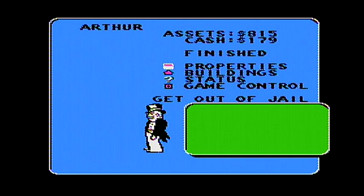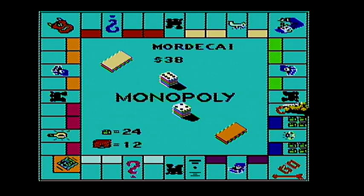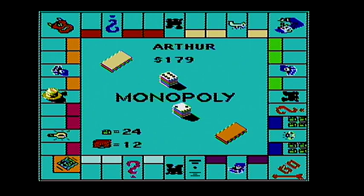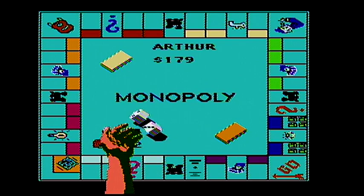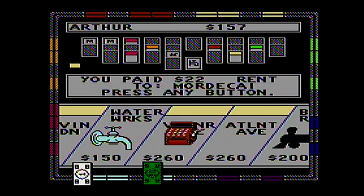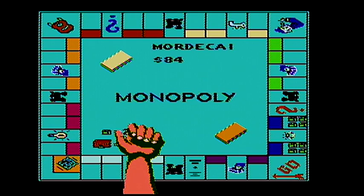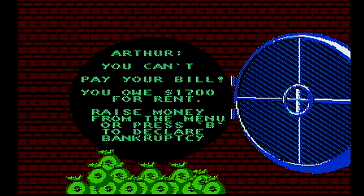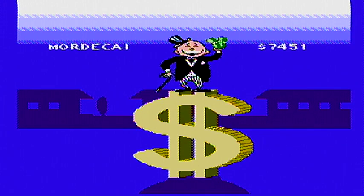Ten — that's unmortgaged Pennsylvania Avenue. Definitely don't want to end the game with properties that are mortgaged — that would not look good, that would be worse than finishing the game in jail. Here we go — will Arthur survive his elimination roll? He got a twelve. The game is over. Wow, that was a really quick game. All right, I will see you in the next video.